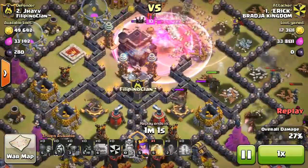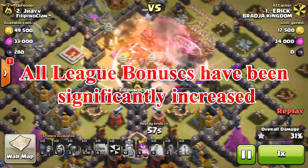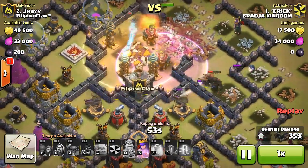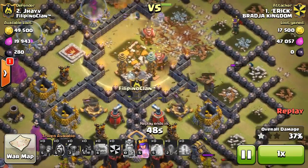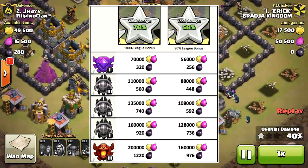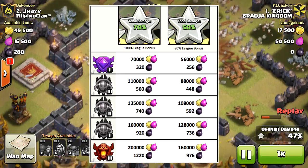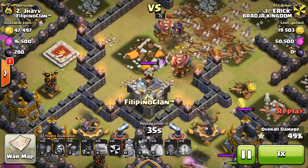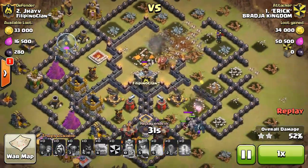Moving on to the changes in league bonus — good news for fellow farmers and pushers as every league has this bonus increased to some extent. But there is a catch: the loot bonus will now be awarded based on how well you attack. You must get a win to be eligible for the loot bonus, but in addition to that you will get 80% of the league bonus if you destroy 50% of the opponent's base, and 100% of the league bonus if you destroy 70% of the opponent's base — making the game much more competitive whether you are a farmer or a pusher.